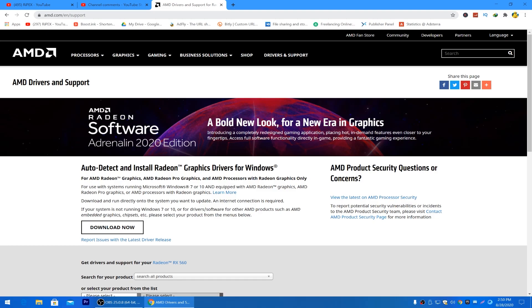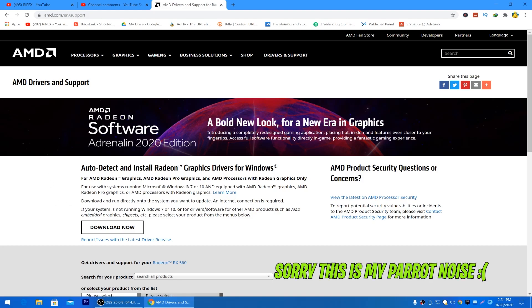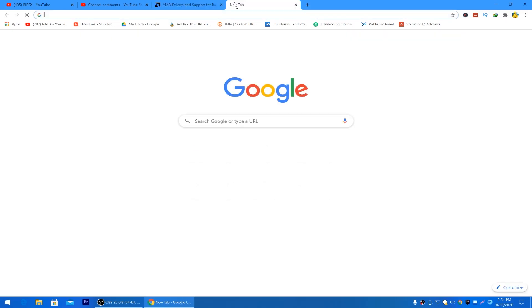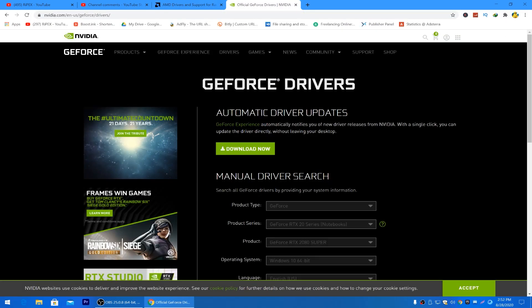I will give you the link to the site in the description. Just go there and download the files. For AMD, click the download button and download the Auto Detect AMD software — it will automatically download the latest driver for your GPU model. Now let's go for the Nvidia one.